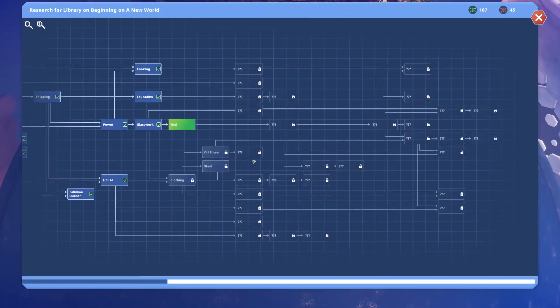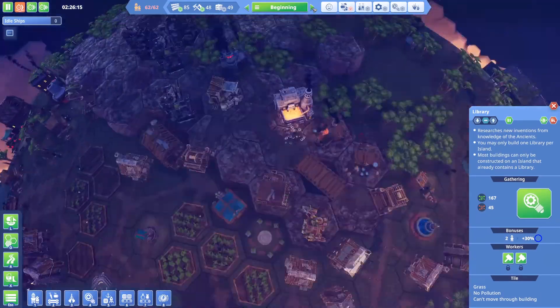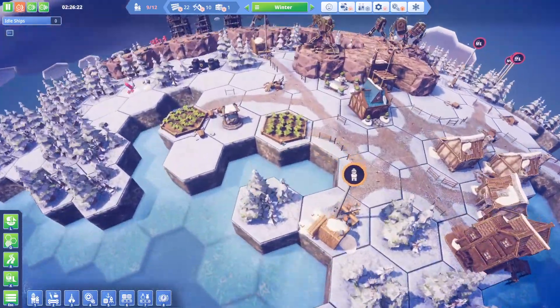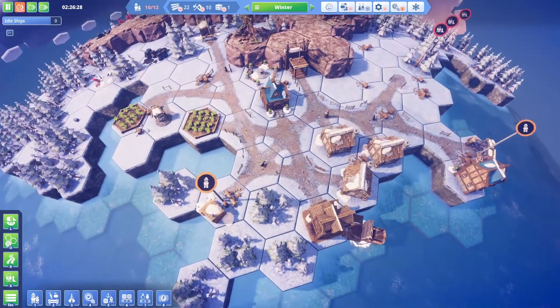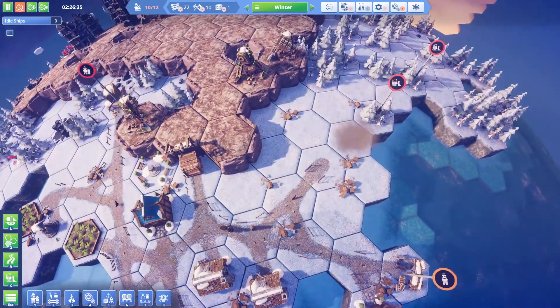Let's take a look at our beginning island — new research available, that's what I want to hear! We're able to research fuel, but I'd rather research clothing first because it's more important right now. That way our peeps on the eternity island and the winter island can operate normally — right now they get too cold and have to leave.